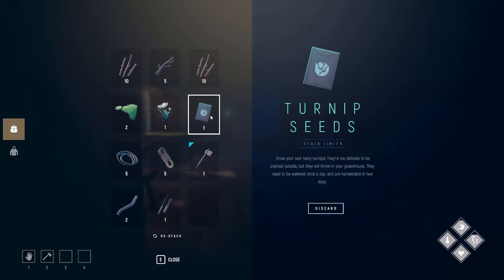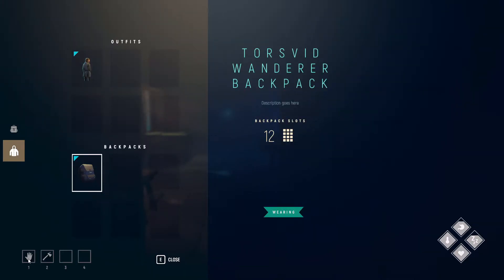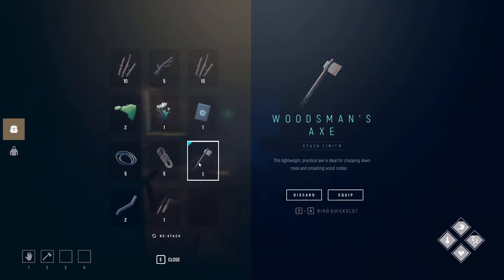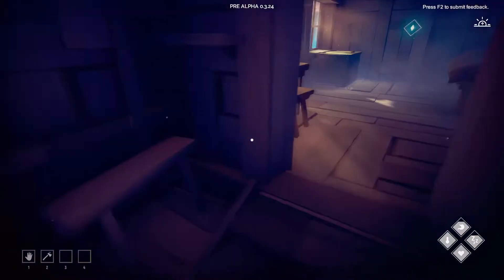Oh I found turnip seeds too. 'Grow your own tasty turnips — they're too delicate to be planted outside but will thrive in your greenhouse. They need to be watered once a day and are harvestable in two days.' That's neat, I didn't realize there was farming. It still takes up an inventory slot though, that's kind of a bummer. Can't be eaten raw. 'Somewhat bitter green is not only healing but can also be used for sewing.' That's gonna be interesting.